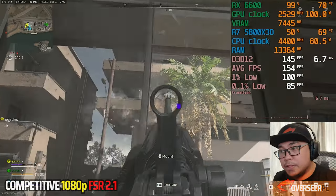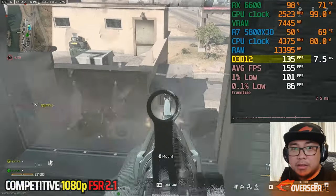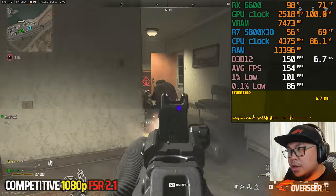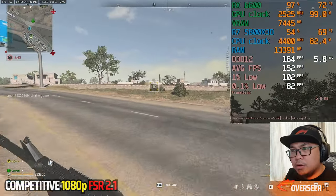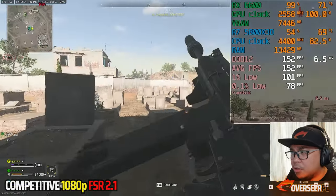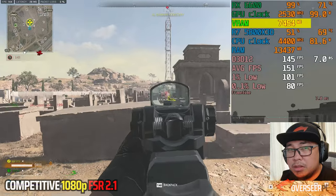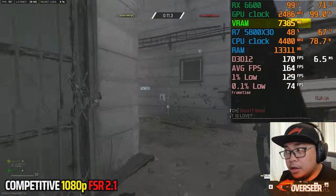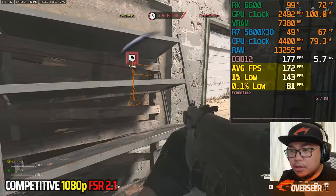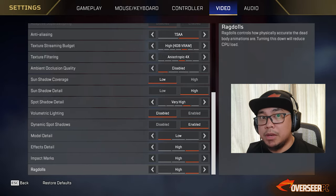Dropping down to competitive 1080p with FSR 2.1, the FPS just goes all the way up — about 50% more FPS. Frame times are pretty good, just a little bit of jittering that's totally negligible. GPU utilization is maxed out even in wide areas, and VRAM is at 7.4 gigabytes with 85% max allocation set. You can go 1080p FSR or 1440p FSR depending on preference — if you prefer visibility, go 1440p.